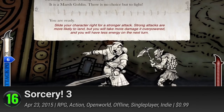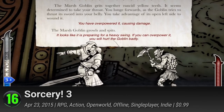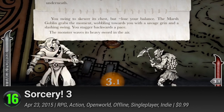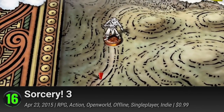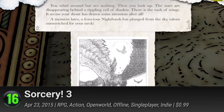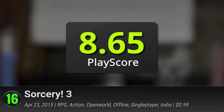16. Sorcery 3. Your favorite choose-your-own-adventure game becomes more interactive than ever before. A fitting adaptation of Steve Jackson's interactive gamebook, watch his world come alive with lovingly crafted maps and scenarios. While the game isn't fully animated, its choice of bookish art style definitely adds to the immersion. A fantasy game that's faithful to its literary roots, it has a PlayScore of 8.65.